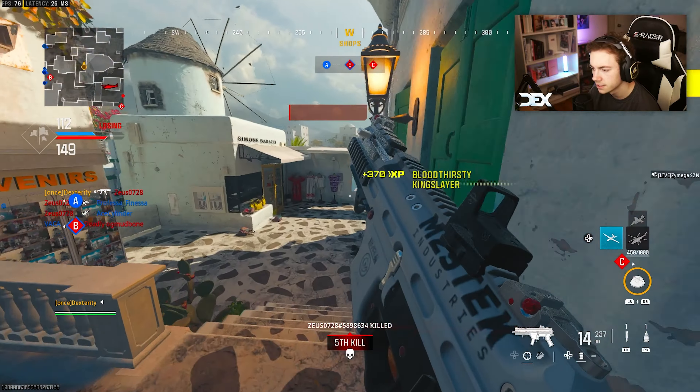I was on a huge streak, and then he just head-glitches with a Holger. It wasn't necessarily him trying to head-glitch on purpose, but I actually had such a good thing going there. Teammates are shooting at each other — this is why we're losing. I can literally get a solid two kills and then I have to reload instantly. That's kind of what I'm dealing with with this gun.